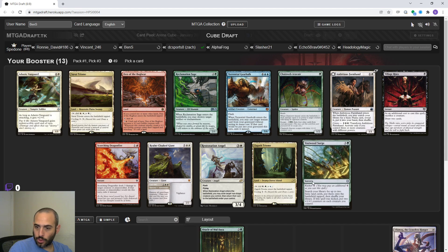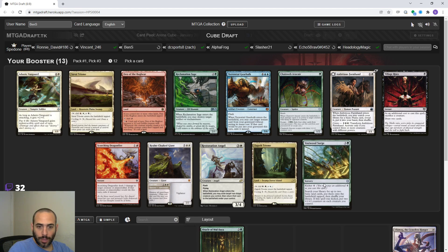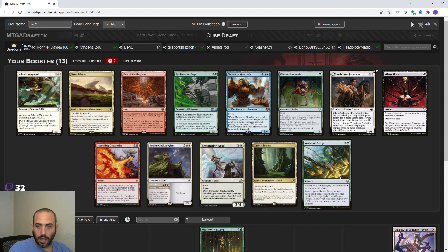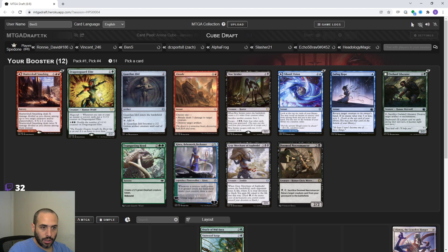I played this cube like twice. Vastwood Surge - it's not a really efficient ramp card for a land heavy deck. It could be good if you were like an elf ramp deck, but it does put two lands in play and get us close to casting Ulamog. Ramp decks do want sweepers, so Realm Cloaked Giant - it's a really powerful sweeper and then you get a 7/7. I think this is between Vastwood Surge for a ramp Ulamog theme or Realm Cloaked. We probably don't want to commit to non-green, so I'm going to grab Vastwood Surge - it searches for two basics and if you kick it you can pump your stuff.